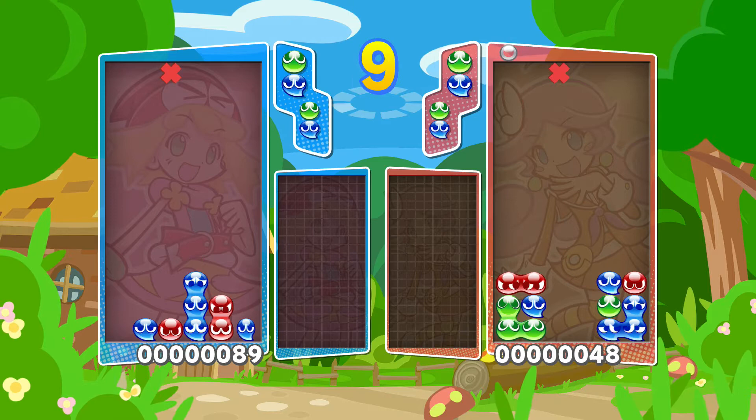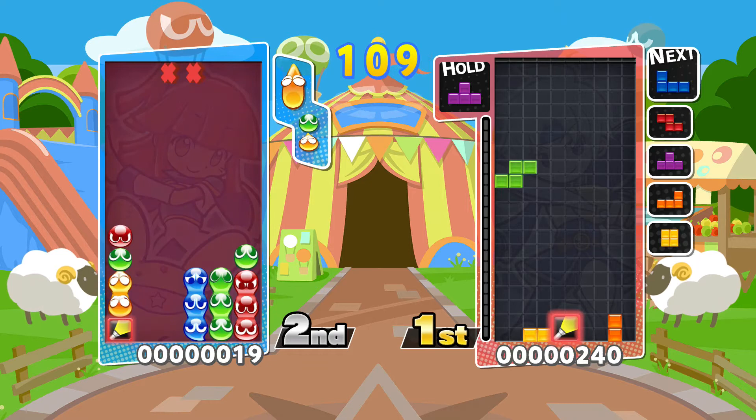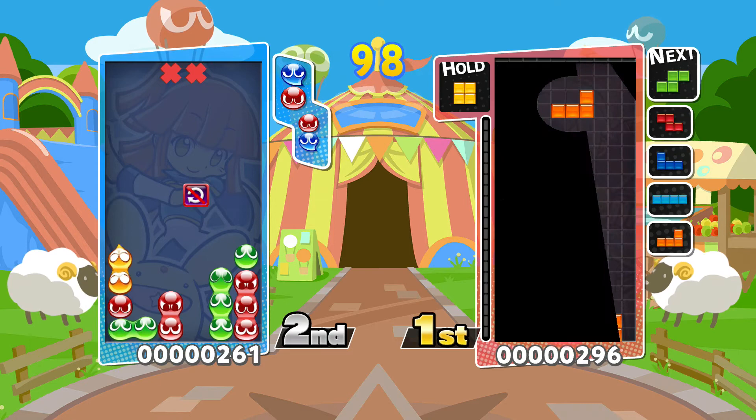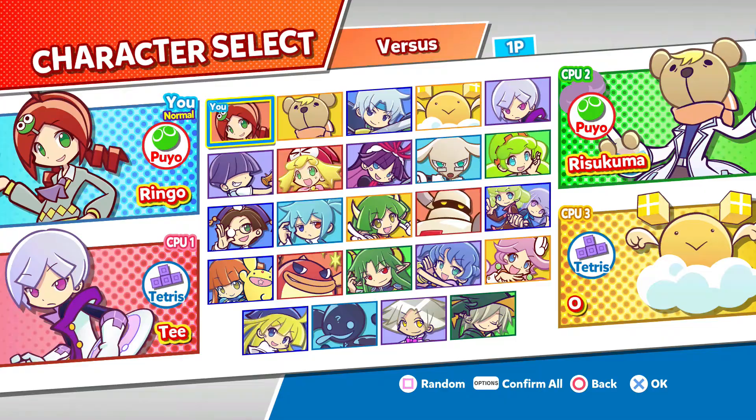The other annoyance is party mode, where random power-ups drop constantly, and a line or Puyo pop activates them. While great in theory, I think I had five times the likelihood of getting the searchlight, causing darkness to an AI opponent that doesn't need to see anyway, while constantly getting nailed by a score vacuum powered by my rival, draining my score over and over.